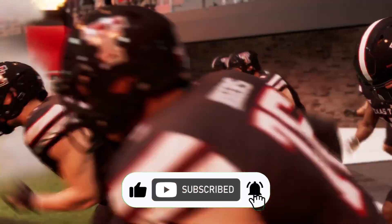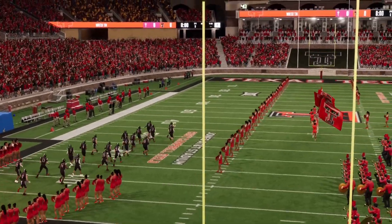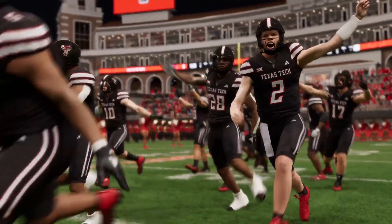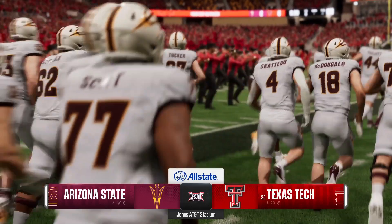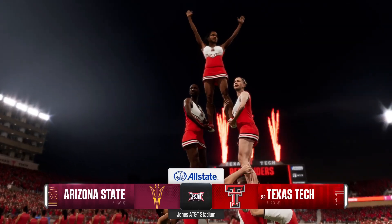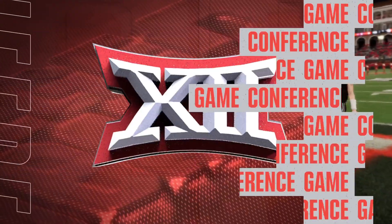Today, we have one of those games that test your focus. Top 25 team against an unranked opponent. Can you take care of business? As we'll see a squad from the Big 12, the Arizona State Sun Devils, taking on the 23rd ranked team in the land, the Texas Tech Red Raiders.